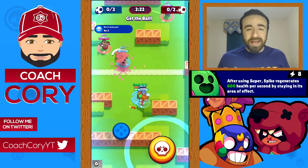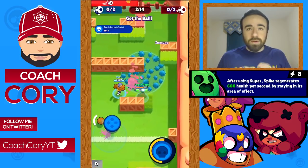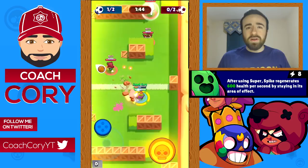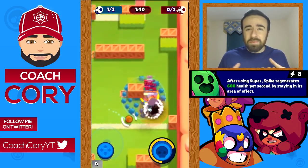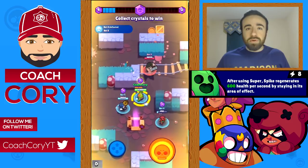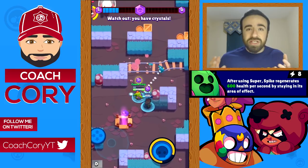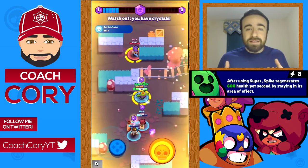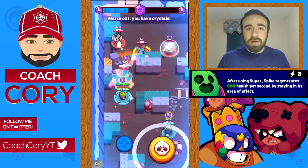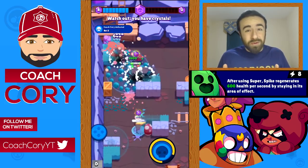Spike's star power is crazy — when he's standing in his super he gets healed 600 health per second. It really allows him to play a lot more aggressively. It's honestly a little bit OP how much healing he gets — maybe this will be nerfed, but I really like it. He can run up to people, use his super, and he's healing up a ton making it really hard for them to escape. He can often chain super after super. I had a friendly battle where I chained four supers in a row in about 15 seconds.